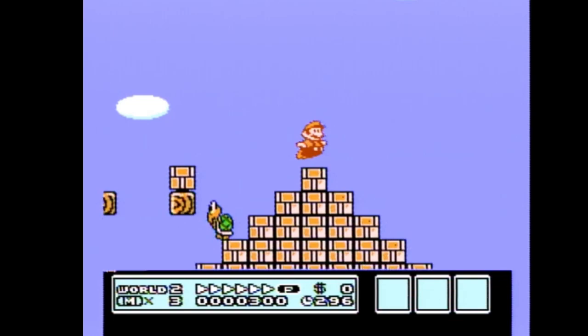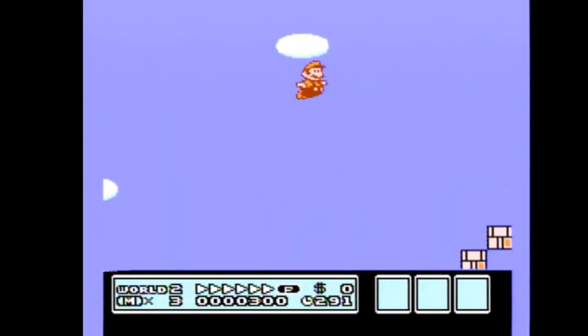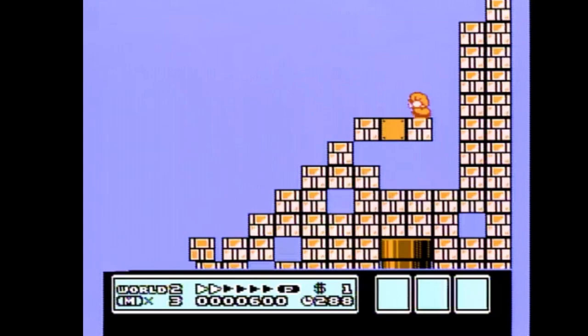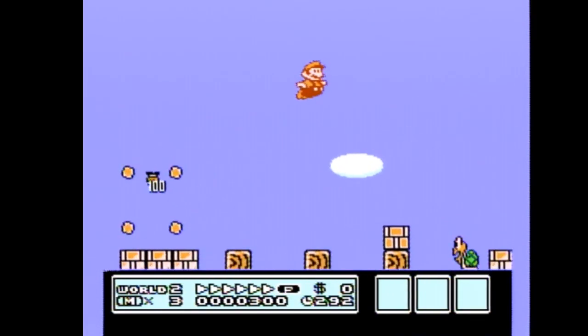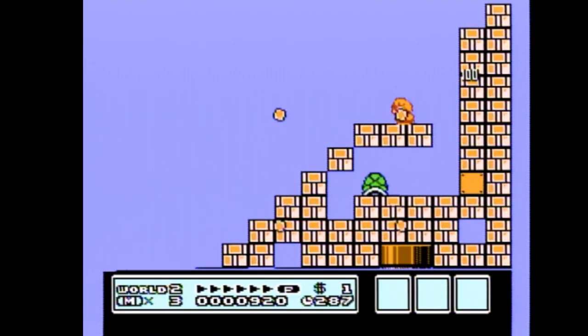Number one: you can clip and accidentally kill the turtles, making it so you can't beat the level. Number two: you can do a small jump and run off the top step.